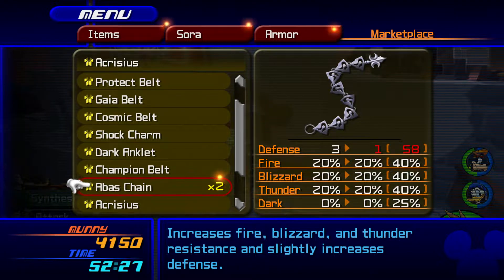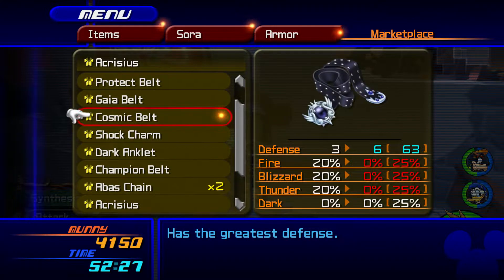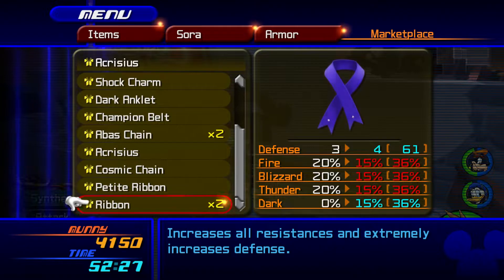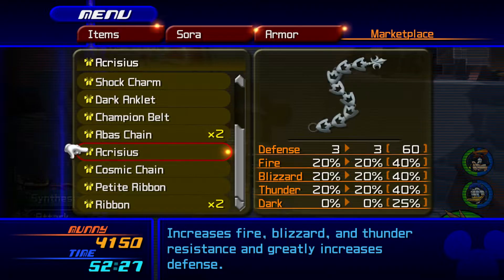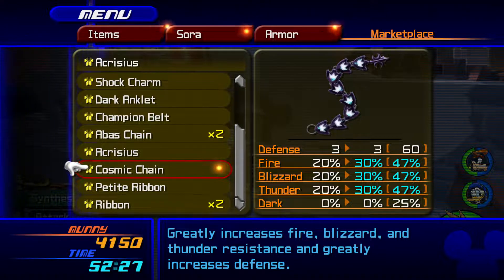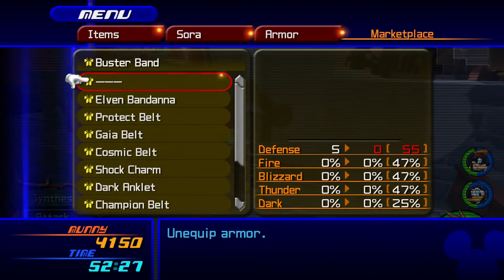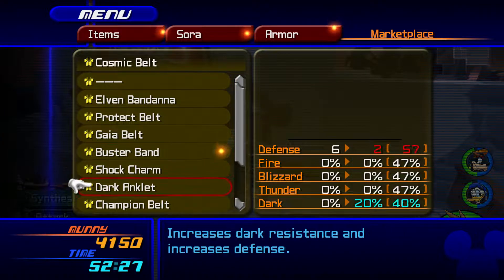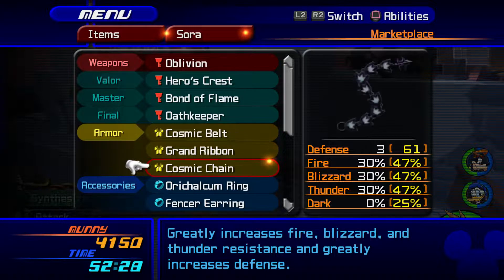Getting rid of Acrisius — I'm tempted just for the six defense, since that's not too shabby. Granted, the Ribbons would be extra good for elemental defense. We could give them a second Cosmic Chain, which works out real nice. Instead of the Buster Band, we give them the Cosmic Belt. If we put on the Champion Belt, that'd be 60% reduction. I think we're good with what we got.